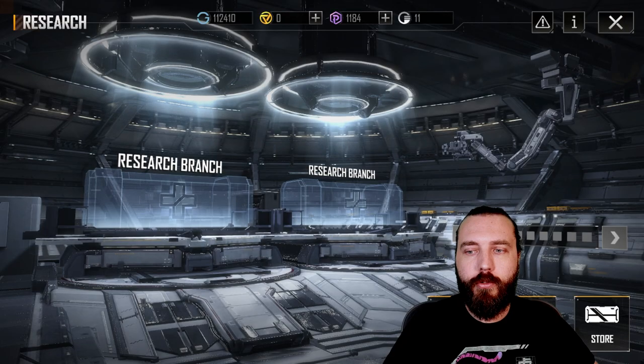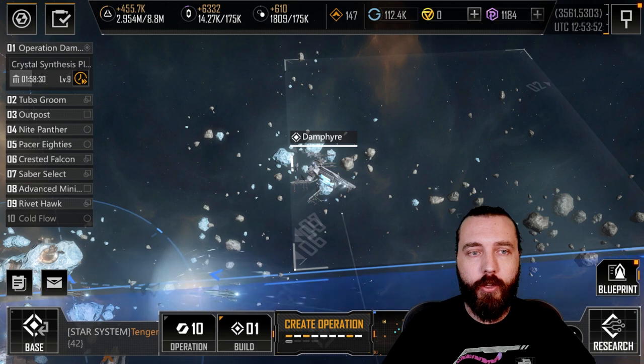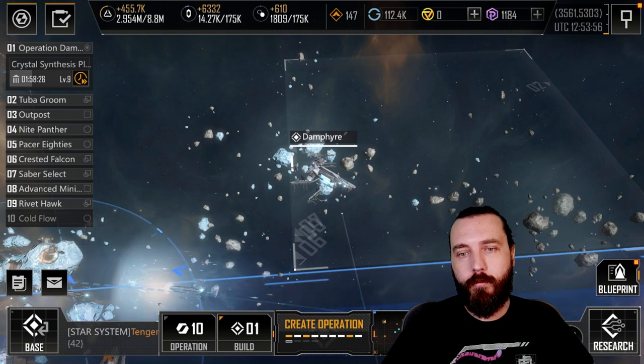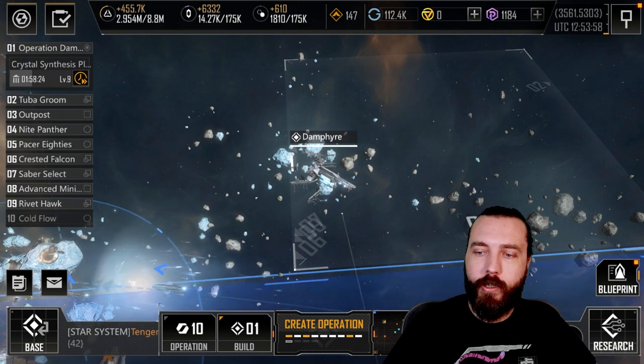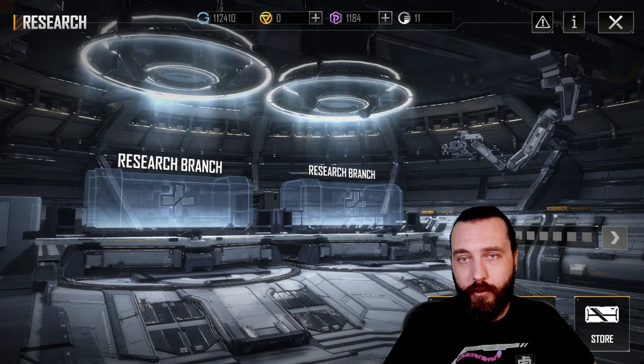So today we're jumping into research and blueprints. I'm going to talk about ship blueprints, how you acquire ships. In the research screen you have this nice animated screen with three main options.